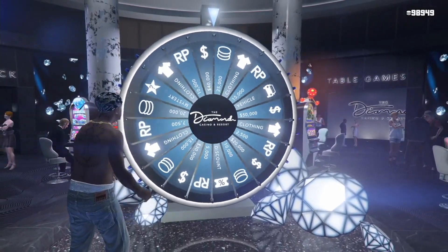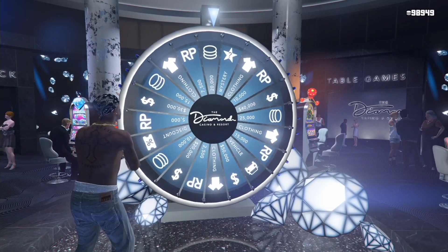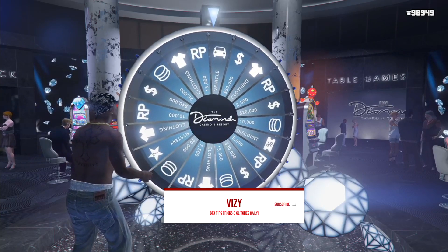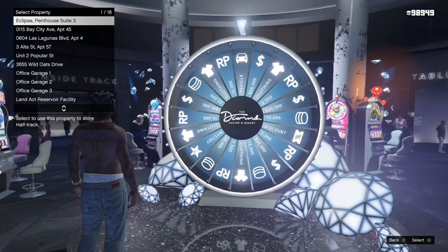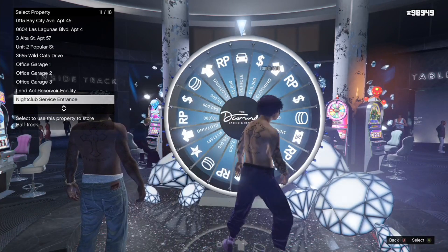This time you'll see the podium vehicle is the one it slows down onto. You can sort of predict where the lucky wheel will eventually land after it slows down a little bit. This time I don't have to quit at all — I just let the lucky wheel do its thing. Make sure you have a garage if you're going for the podium vehicle, because when you win it you will be asked which garage you want it in.